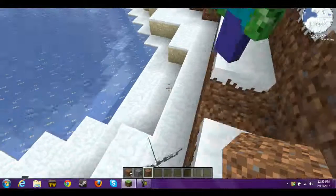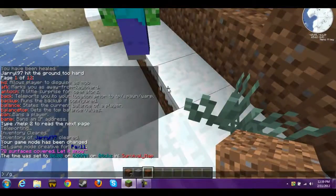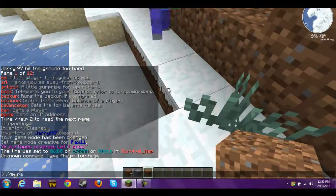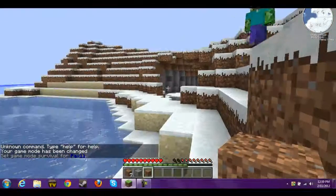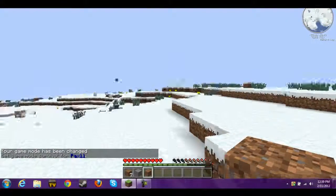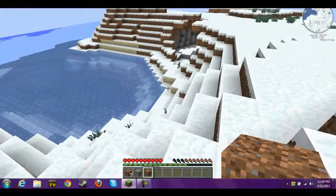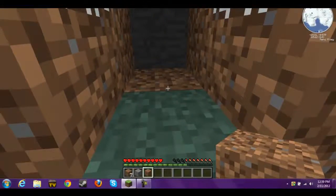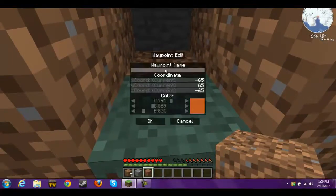Hey guys, okay so are you YouTube fans out there? We're on creative — oops, just use slash gm, that's easier than typing it up. Okay, first thing we need to do: this is a new survival map sort of thing, but first thing we need to do is get some wood. There's some over here. We need to mark our spot where it is. You can use the mini map — just press C and choose a waypoint name.